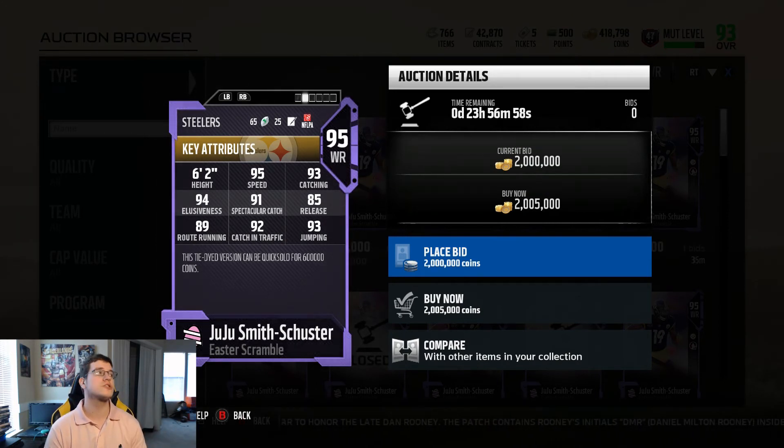Let me know in the comments if you pulled any Easter scramble packs and what you got. Check back every day because there will be new secrets in the game — get those detective glasses out and go through sets and solos to find new Easter egg challenges. The Easter promo is actually really good. I wish there were some objectives for more Easter eggs, but you get solid rewards just from playing solos. Thanks for watching — stay safe, peace.